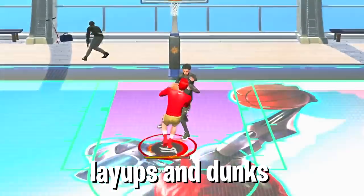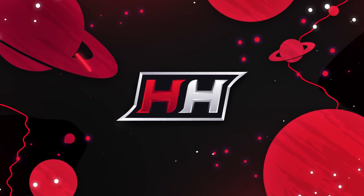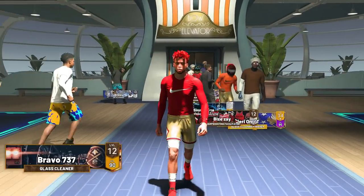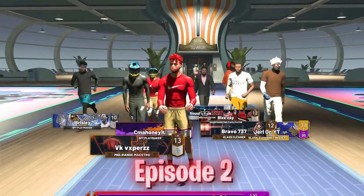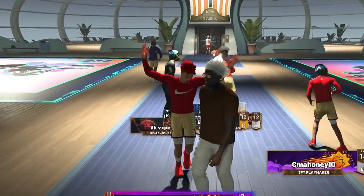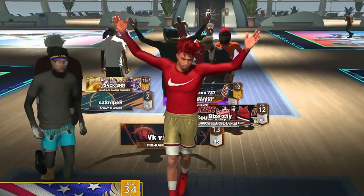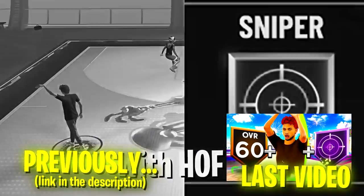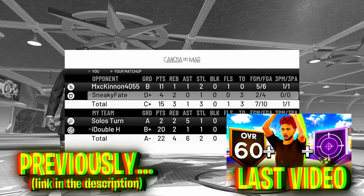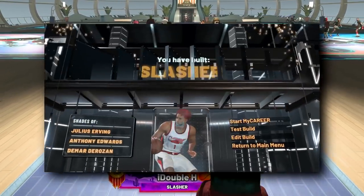This is the power of a 60 overall forcing contested layups and dunks every play in NBA 2K22. What is good YouTube, it's your boy Henry aka Double H, back at it with another banger. In today's video I have episode two of Breaking NBA 2K22. This is a series where I take broken mechanics that a lot of people complain about and take them to the absolute extreme. In the last episode we showed how broken sniper is by using Hall of Fame sniper on a 60 overall.